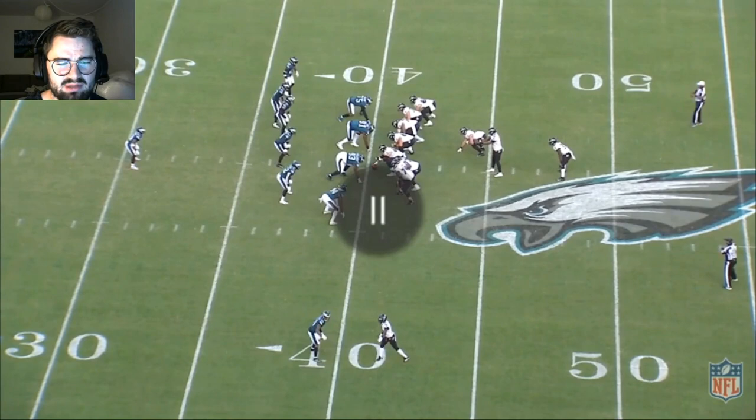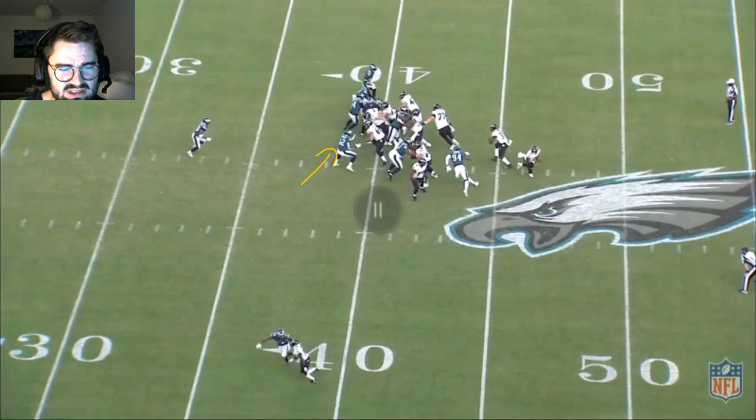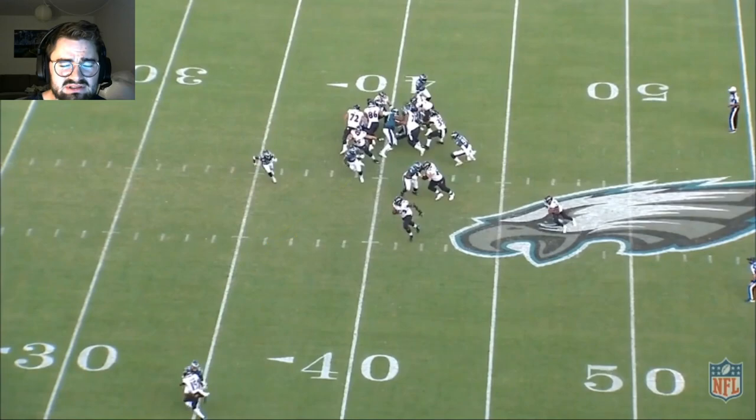A real sneaky play here for the Ravens — running a fake power to the right side and then a designed QB keep for Lamar Jackson. Look at Davion Taylor's lineup right here. As he sees the power develop on that side, he's going to shoot to the other side and actually make contact with the center.